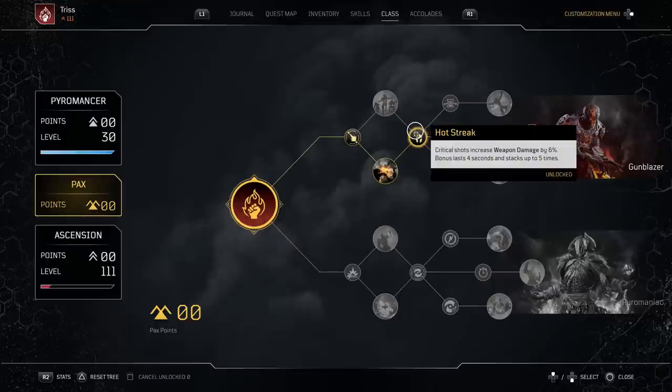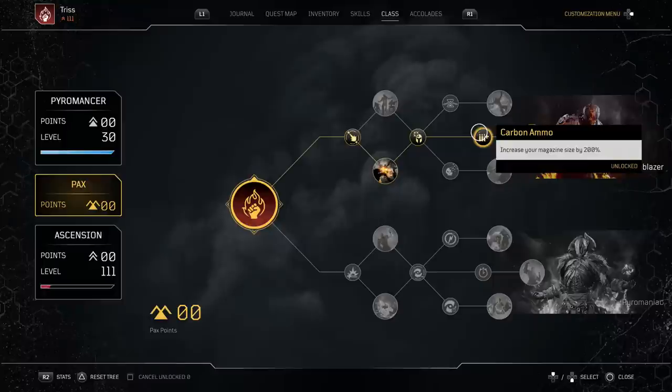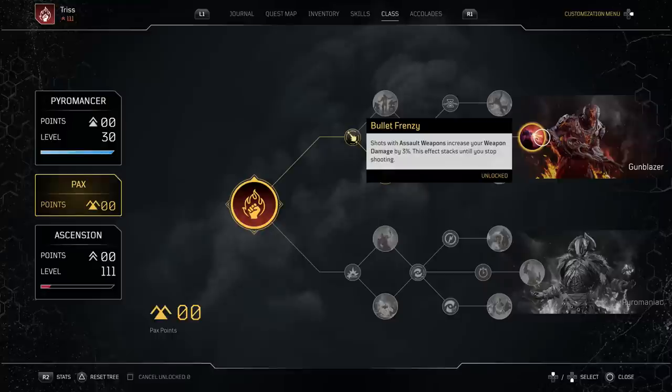Hot Streak is very good obviously. Now this is where we get juicy - Carbon Ammo. They gave the pyro a 200% magazine increase, which is so crazy. I always complained about the pyro not having a magazine bonus from the skill tree and then they go ahead and give us a 200% one. This is really crazy with double guns and LMGs because they have big mags to begin with. Then we get Bullet Frenzy - when you're shooting your assault weapon you get an increase of weapon damage by 3%, and the effect stacks until you stop shooting.